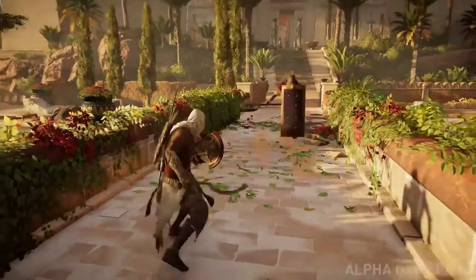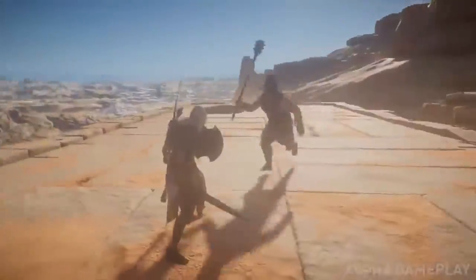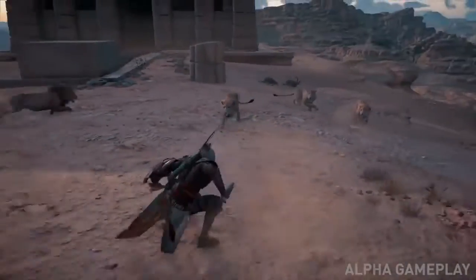And then from there, we really go deep on what weapons do the enemies have and how do they behave based on the weapon loadout they have. From heavy weapons to fast weapons to shields, all of this has a huge impact on the fight and the way, as a player, you're meant to read the fight and react to it.